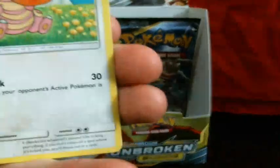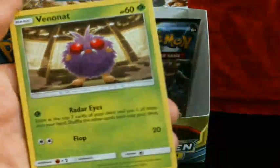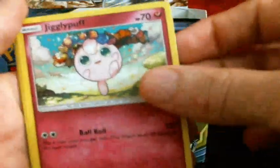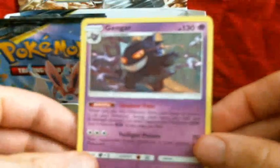I do have the X and Y era completed, and I'm actually going to show you those soon. I just have to record the videos. Alright, look at that — Escavalier, Jigglypuff, Krabby, Energy, Togetic, Fairy Charm, Krokorok, Reverse Stunfisk, and this — that's actually a really cool Gengar.